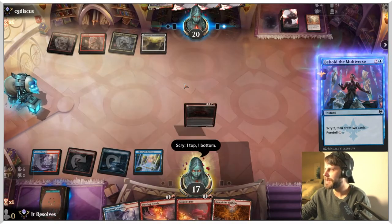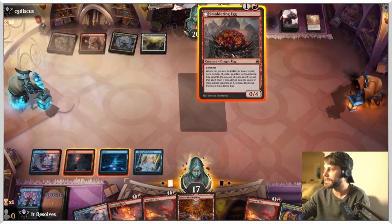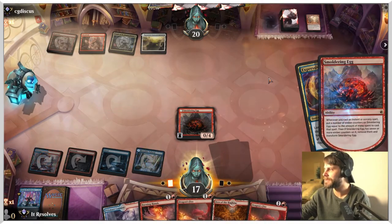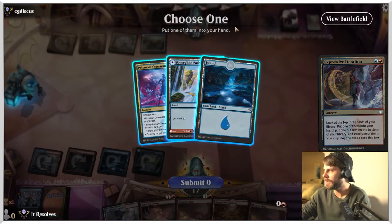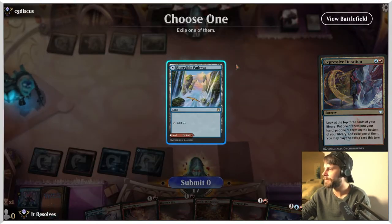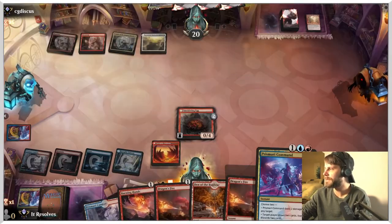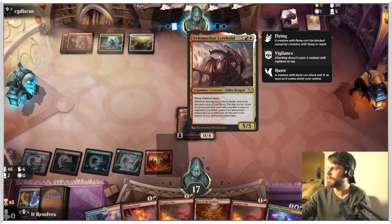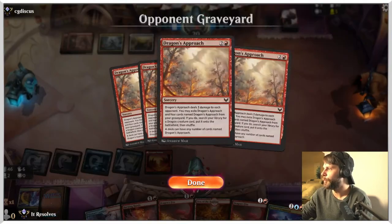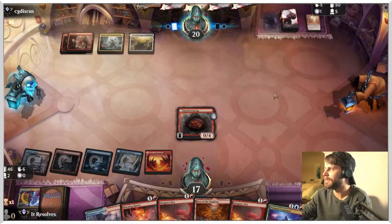I will Expressive Iteration this turn as well. Let's put Prismari Command into our hand — that seems very, very good. We'll want to play things on the red side at this point, because at some point we're just going to have to burn a big dragon and hope that we can double up and kill them. But this is very, very scary for sure.